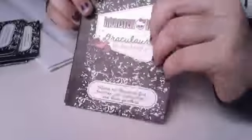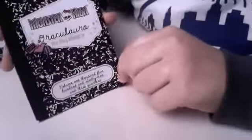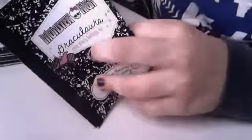I also have the diaries. Here's Draculaura's — it says 'Draculaura' and 'Volume 1599 and three quarters,' which is cute. Her handwriting is all in script, and over here it tells about her.